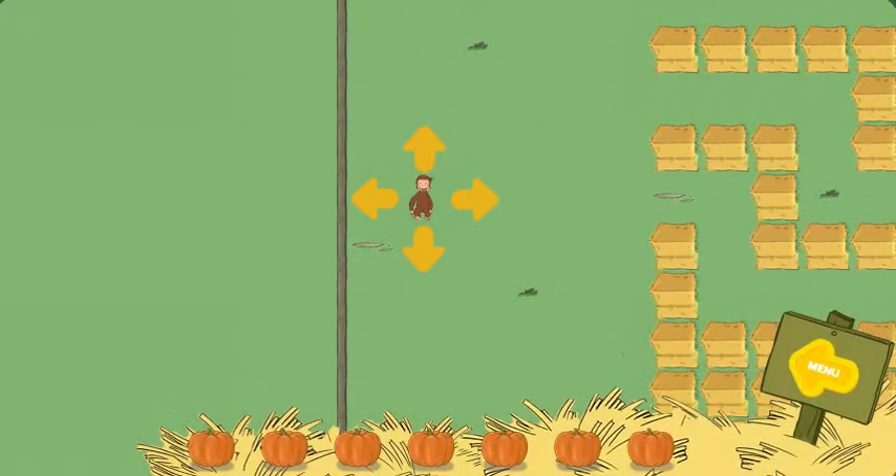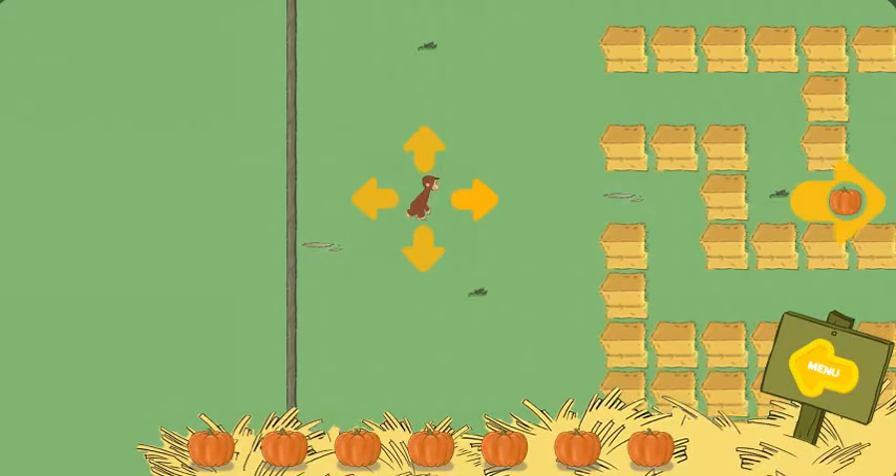Help George find seven pumpkins. The bunny is hiding in a leaf pile.